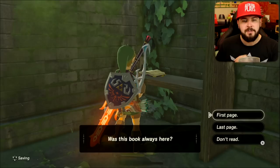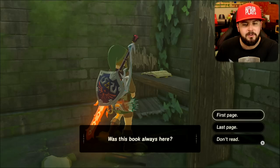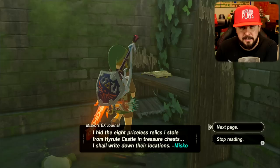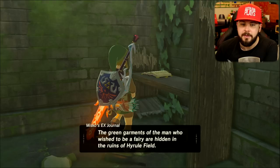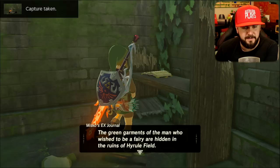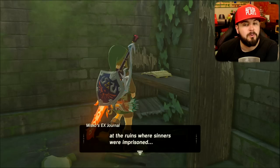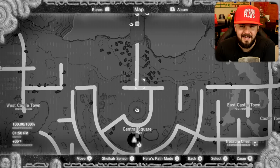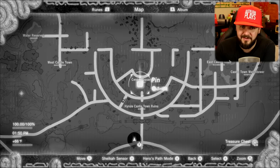At Misko's journal, he says: 'I hid all eight pieces of the relics I stole from Hyrule Castle and wrote down their locations.' The clue reads: 'The green garments of a man who wished to be a fairy are hidden in the ruins of Hyrule Field — find the places at the ruins where trade flourished, where sinners were imprisoned, and at the village ruins next to the farmland where many people once gathered.' This one drove me nuts. I thought it was going to be in the Hyrule Castle Town ruins, the Hyrule Cathedral, and the prison — and I was right for one of the three.